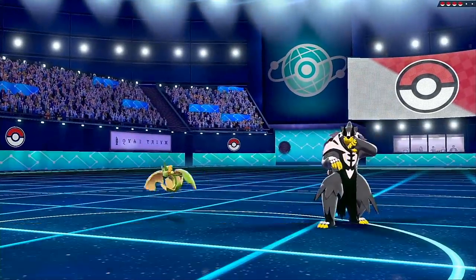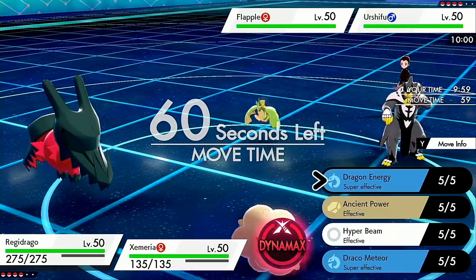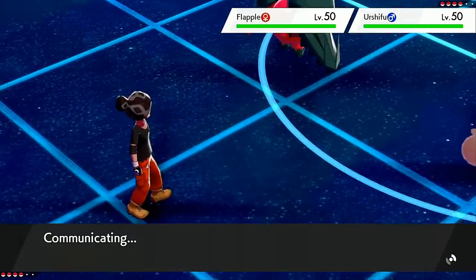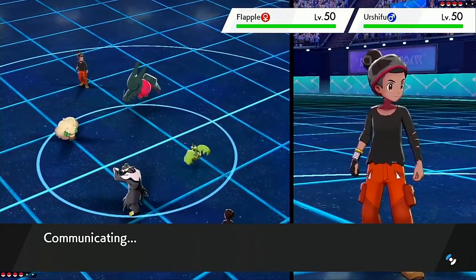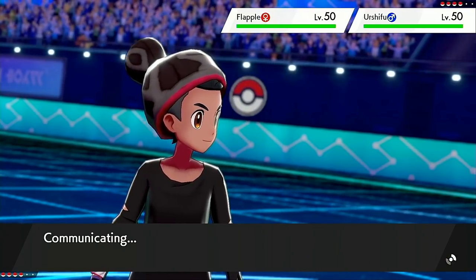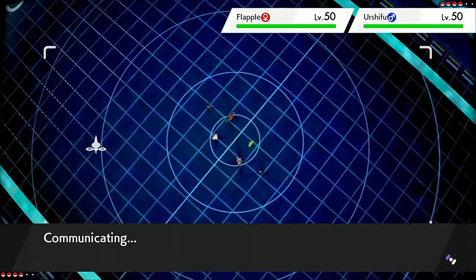Urshifu and Flapple — that's actually a pretty great lead for me. Urshifu is the water variant, which means I can literally just drop a massive Dragon Energy on them right now and go for the tailwind. Their best priority move would be Sucker Punch or Aqua Jet into Regidrago, but both of these guys have so little special defense that I'm just going to one-shot both of them.